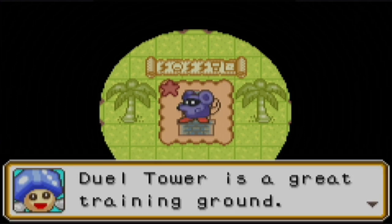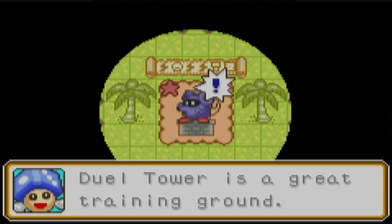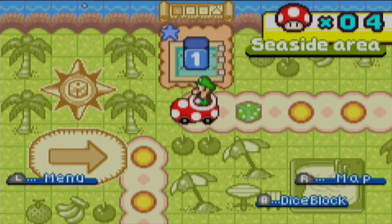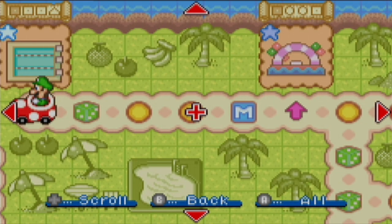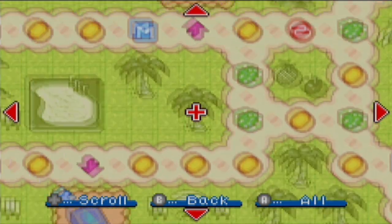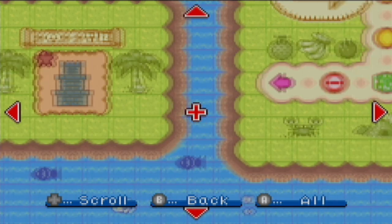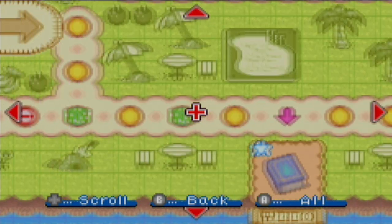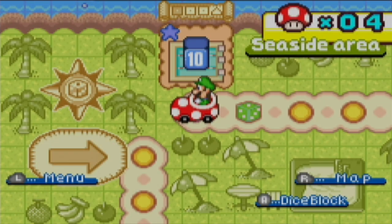Give me a four so I can land on another minigame space. Dual Tower is a great training ground — it's a rough place, but you'll learn a lot. Let's look at the map. We want a four to get this mushroom space, or five through nine to keep going. It's gonna take a bit to get over to the Dual Tower, which is right here. I think that'll be it for this video — hope you guys enjoyed this one. Give the video a thumbs up if you want to see more of this game, and I will see you next time. Later!